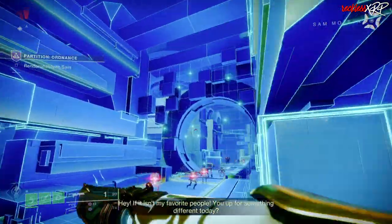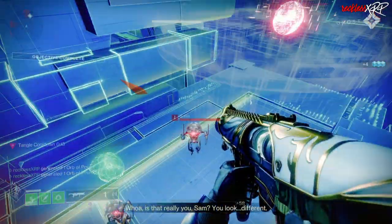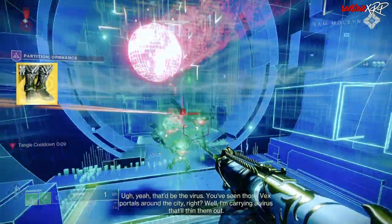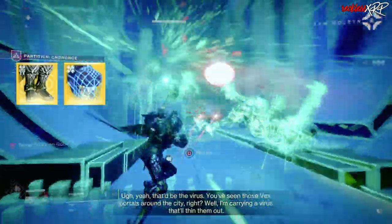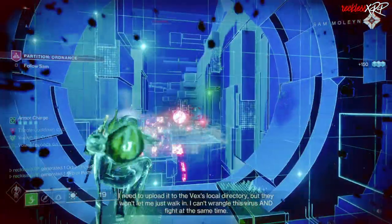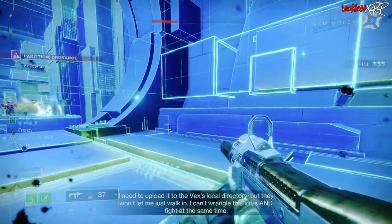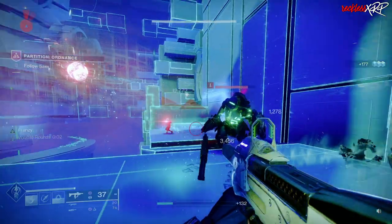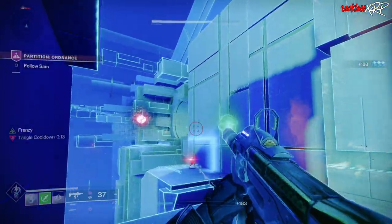There are multiple builds out there for PvE. Some, like mine, utilize Star Eater Scales as the DPS King for Hunters, and there are others that use Assassin's Cowl and a few other exotics. For this build, we will be using Star Eater Scales to get our super ridiculously fast, as well as doing insane amounts of damage to any boss we come across — and this will decimate any adds that come near you.